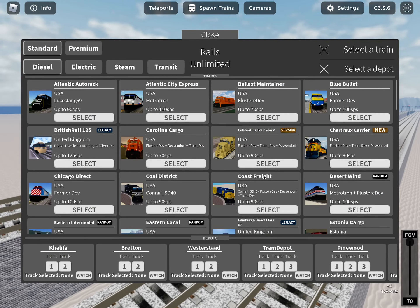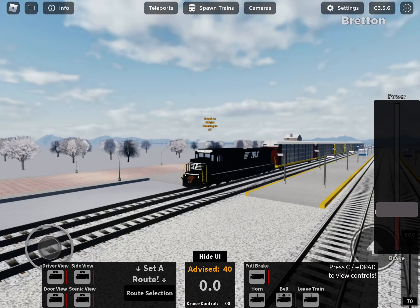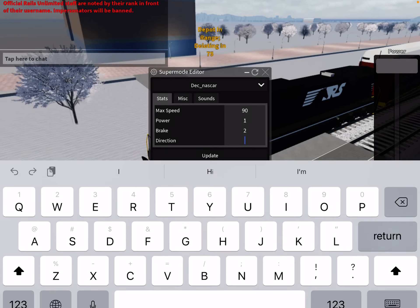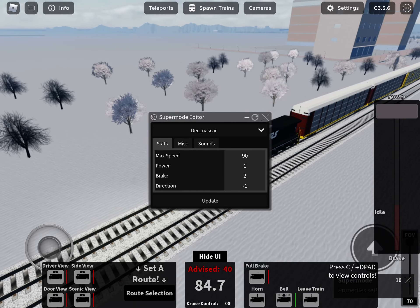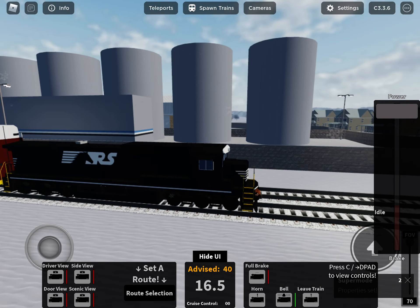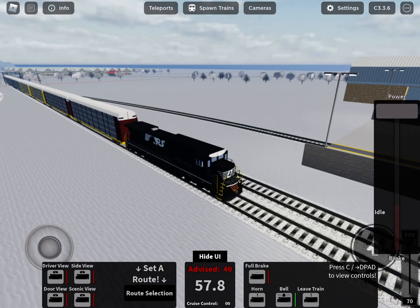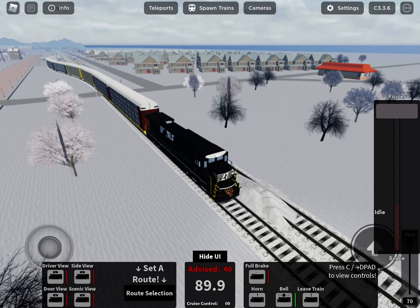Now I want to see if we can go backwards. See the direction - see if we can go backwards. Let's keep it at normal speed, I just want to see if we can go backwards. Oh yes! Can we make it go backwards? Can we make our Norfolk Southern go backwards? Oh - it's going backwards! It's going backwards. So imagine if you could do Super Mode in public servers and it was just a game pass, but you could do it in public servers.